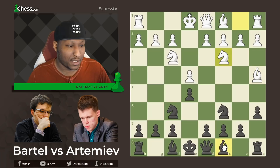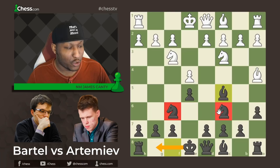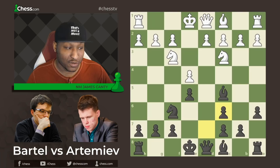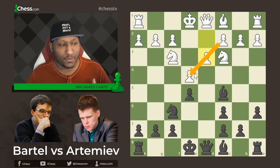Bishop to c5 from Artemiev, preparing to castle and getting a third piece out just like white. White goes for more of a delayed exchange variation with bishop takes c6, which is a very common move and one of the best here. After bishop takes c6 there's d takes c6 and then d3, keeping the position closed because if we open the game up, these bishops are going to be monsters we are not ready for.